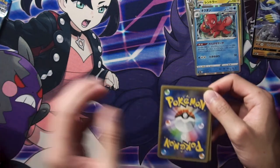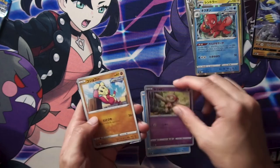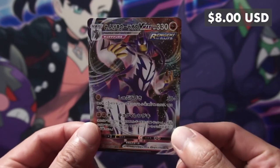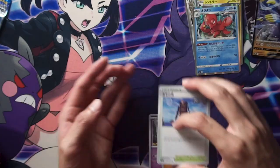Oops, destroyed that pack. Corpish. Bell toy. Oh, we got a VMAX Urshifu! Not the alternative art, but a VMAX. And a trainer card.